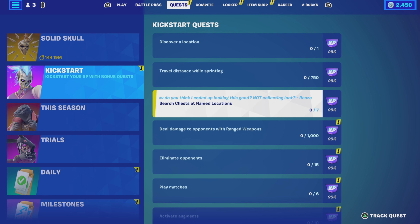Next up is search chests at named locations — 7 in total. There are a number of named locations on the map; last season there were 9, and I think there are a few more this time. You can do this across as many games as it takes to get those 7. You just need to open them — you don't have to loot them. 7 in total will complete this quest for you.